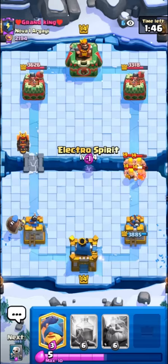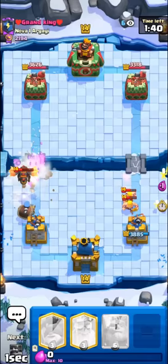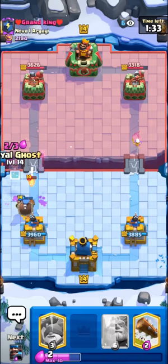He has Barbs too, man. This would be such a hard matchup — if we had Fireball, this would be such a good matchup, but without Fireball, so hard. I'll go with the high E-Spirit here for his Barbs. We're playing pretty well so far. I'll just play the Lightning here onto his Skeleton Dragons — can't really counter it any other way. Beautiful defense onto his Lava push.